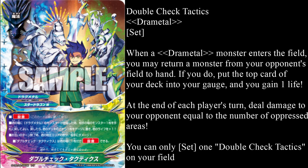You can only set one Double Check Tactics on your field. Obviously, this is meant to help Drametal utilize its abilities better, because if you return the monster to the hand, you can open a zone that's available for oppress, and then you gain a gauge, which is the cost of oppress — so basically this set spell makes oppress free.